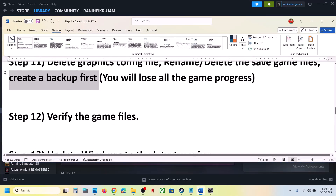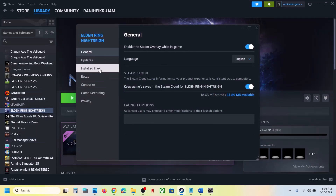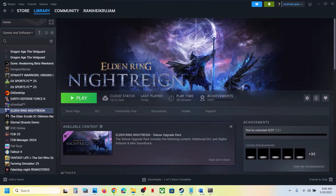Still not working? Verify the game files — do not ignore this step, as it has worked for many players. Right-click the game, go to Properties, go to the Installed Files tab, and click Verify Integrity of Game Files. Once the verification is 100% complete, launch the game and check.